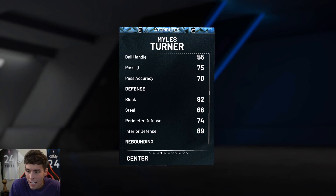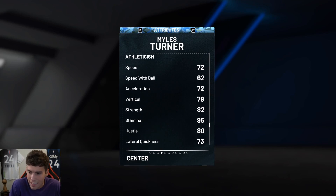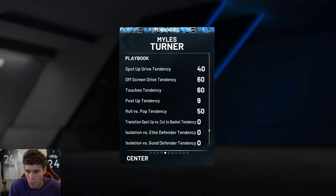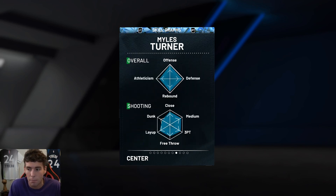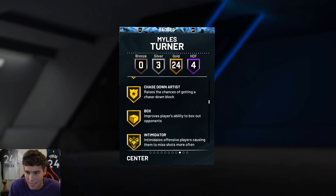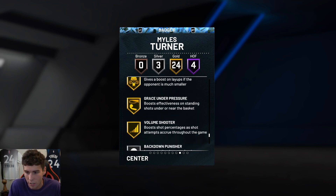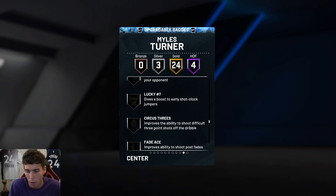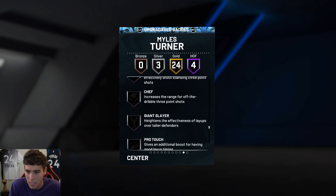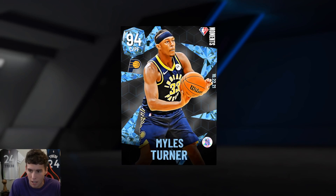If he ends up being a top big in the game: 6'11", 86 three-ball, 65 driving dunk, 92 block, 89 interior, 89 defensive rebounding, 72 speed, 73 lateral quickness, 79 vertical — that scares me a little bit. 70 driving dunk tendency. Defensive tendencies 90. Content shot and block shot tendencies. Badges include specialist, rim protector, set shooter, gold brick wall, post pin technician, box intimidator, rebound chaser, pogo stick, worm, blinders, sniper, hot zone hunter, green machine, volume shooter, and silver post playmaker. I'd look to give Miles clamps, interceptor, and other defensive badges, plus limitless spot-up, unstrippable, and hustler.